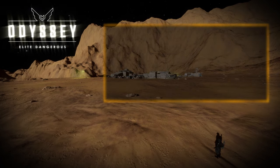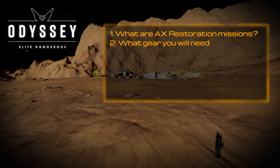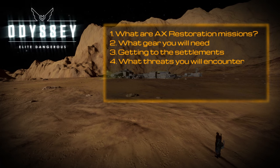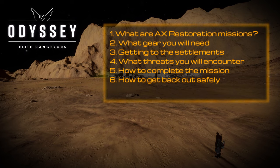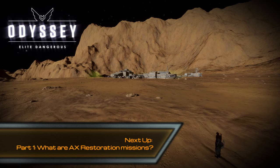This is what you'll learn in this guide. Part 1 explains what the new AX restoration missions are, why you should do them and how you can find them. Part 2 covers everything you'll need to complete these missions including some optional things that will make the process easier but aren't essential. Part 3 outlines how to get to and infiltrate the settlements. Part 4 introduces the new threats you'll encounter with tips on how to navigate them safely. Part 5 walks you through the mission itself, what is required and how you can do it quickly. Part 6 demonstrates how to escape safely. The last part explores a few issues I and other Commanders have found with these missions and hopefully these will be fixed in future. It's time to begin the guide.